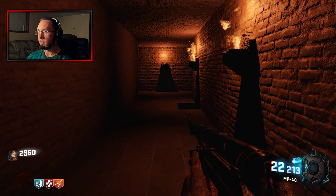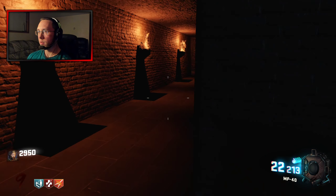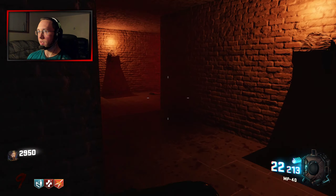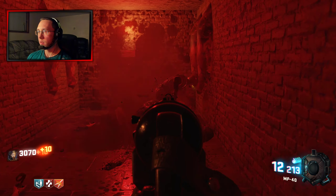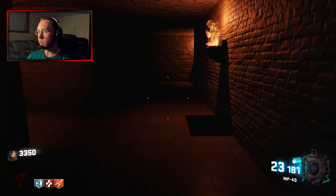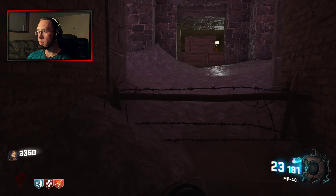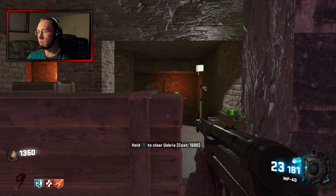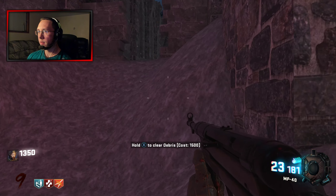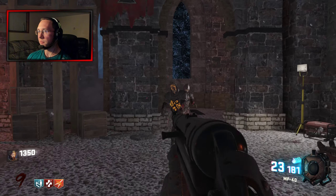Maybe we can come back there and get whatever's in there. So many winding corridors, I don't know. There's a 2,000 debris, looks like we're back outside. 1,500. This is part of his other map, Dark Church.